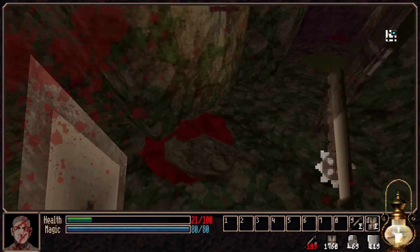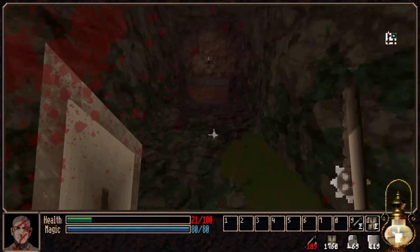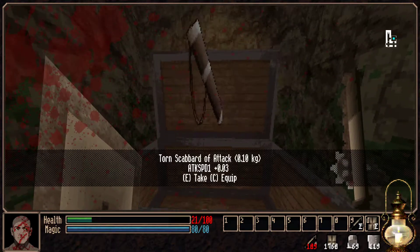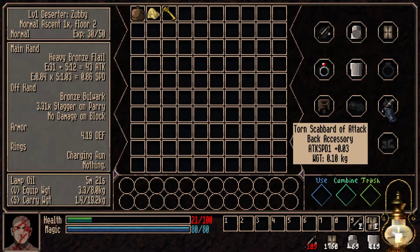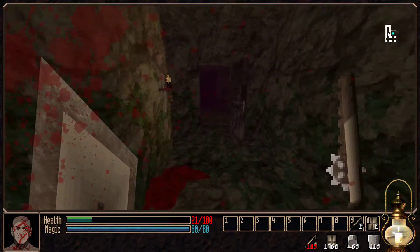We just gotta hunt them down. We've got a nice little blood effect that reminds me of Turok whenever things die. We've got a key here - keys can be used to open chests and doors. There's a torn scabbard of attack - I'll equip that. Scabbards go in here, so that's another type of item to increase your stats.